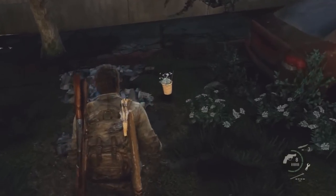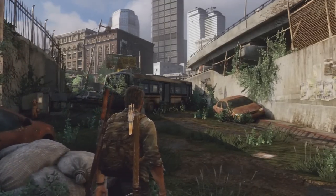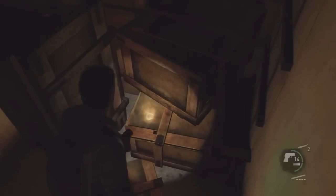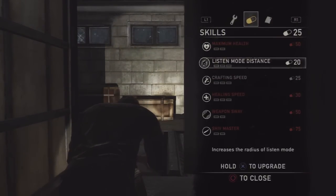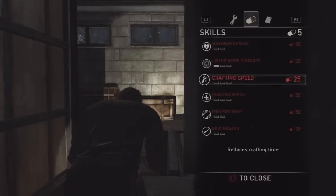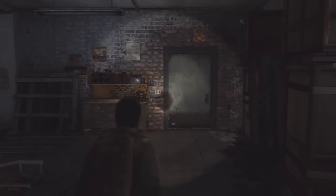Finally, to upgrade your character — Joel, and later Ellie — you'll need supplements, which come mostly in the form of pills, though you can also find them in plants. Once you have enough supplements, you can upgrade from the crafting menu: press Select to open your backpack, then press R1 to get to the upgrade page. From there you can upgrade things like listening distance, crafting speed, health, and more. It does require quite a lot of supplements overall.